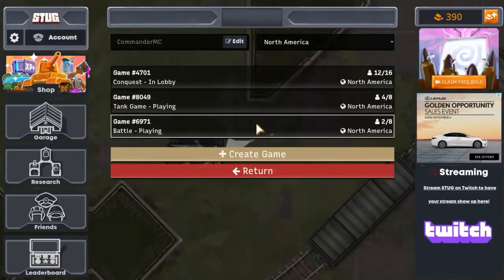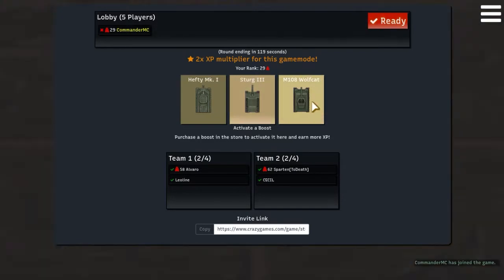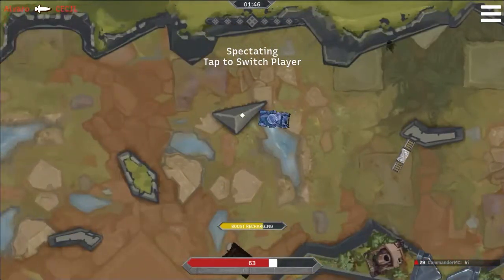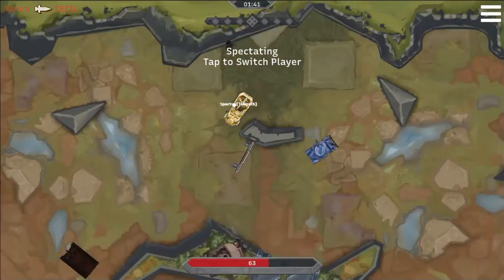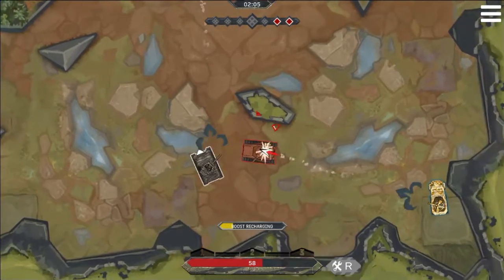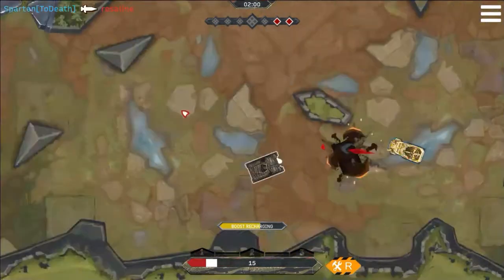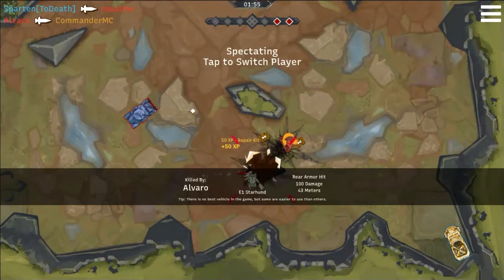I'm going to go ahead and showcase the battle area. So this is Battle — you only get one life per round. I'm going to head in with my wolf cat. Tab is how you can view this, but you have to hold that. This is also how you can switch to different tanks. And I almost just died to a bot, and then I died to them.